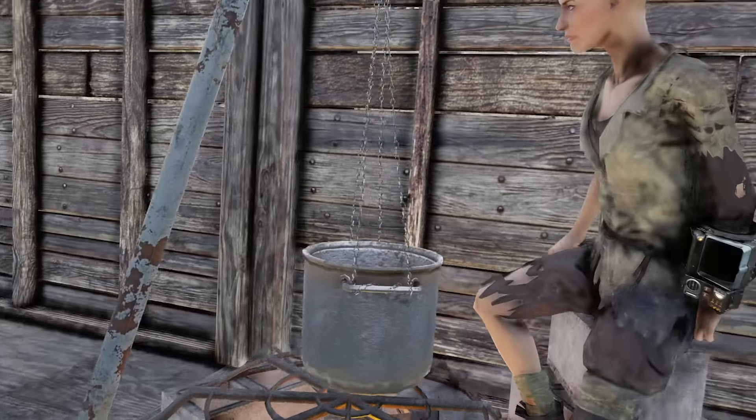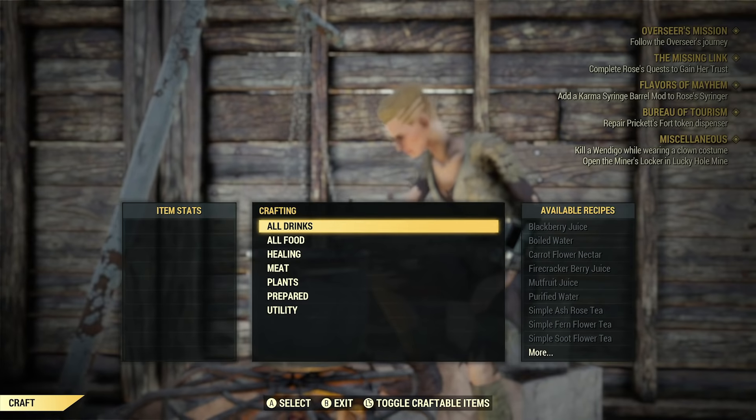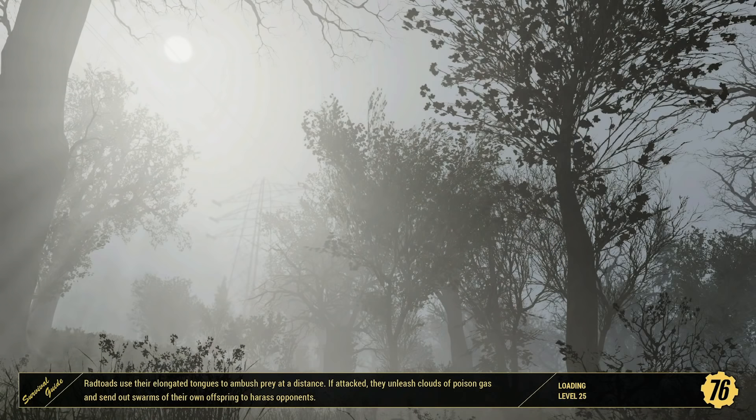If you're hunting for meats, remember to cook them in your cooking station so that they last longer. And also, don't forget that you can fast travel back to your camp for free, provided you're not over-encumbered. So take advantage of that when you're out scavenging in the world.